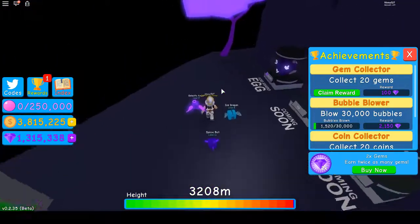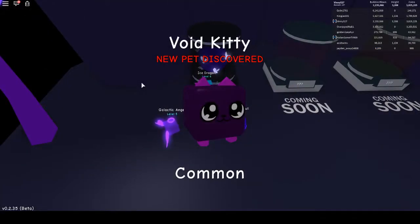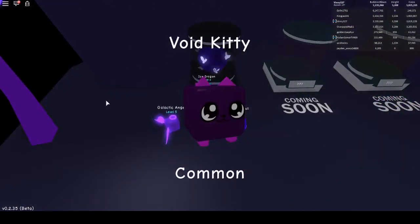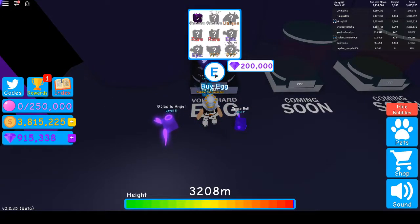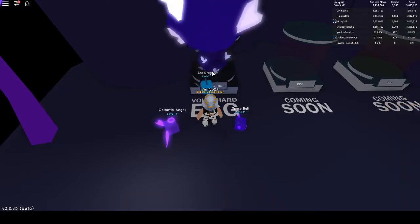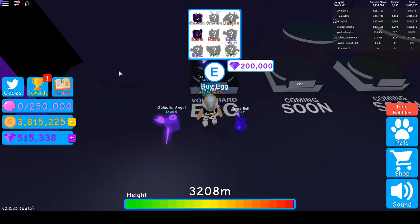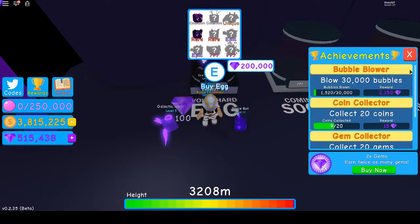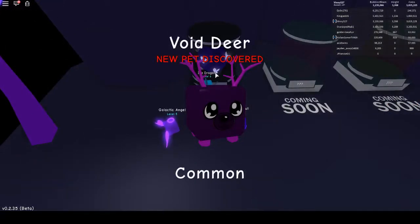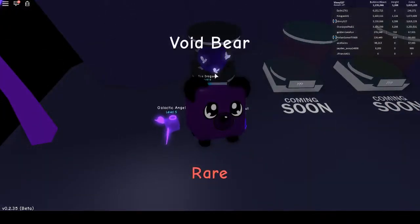Since I'm up here, I have enough money to buy six of these void shards, so I'm going to give it a try. I get a void kitty — it's common. Another void kitty. And my third pet, another void kitty. Not having much luck here. My fourth pet: a void bear, that's rare — okay, that's a little bit better. I got a reward: collect 20 gems. We're going to try one more — I got a void deer, that's common. And one more shot: I got a void bear, that's rare.